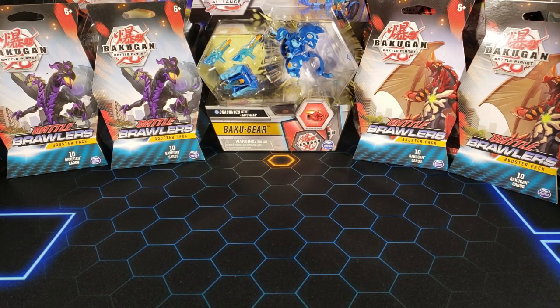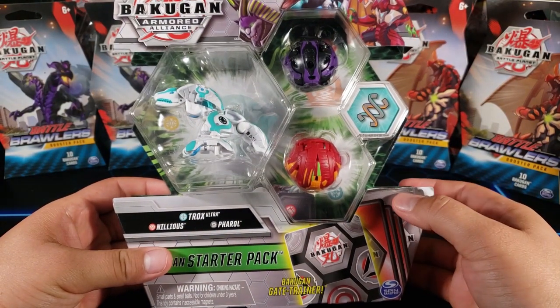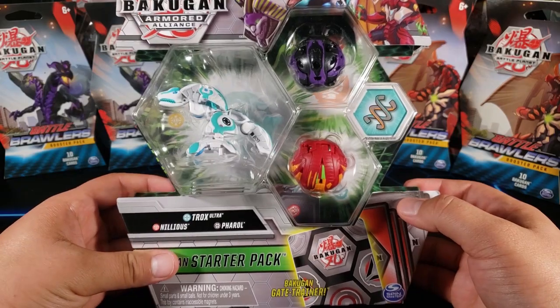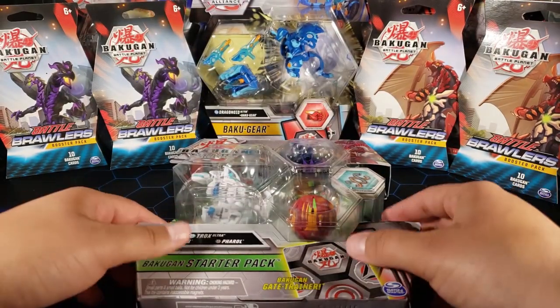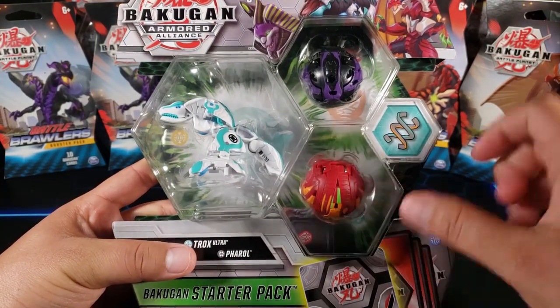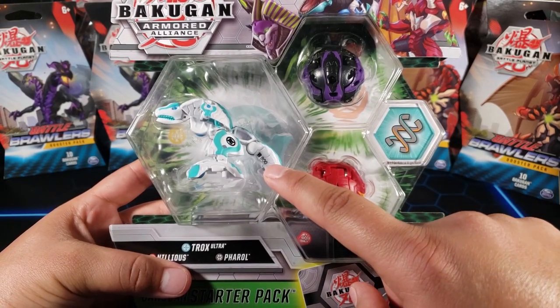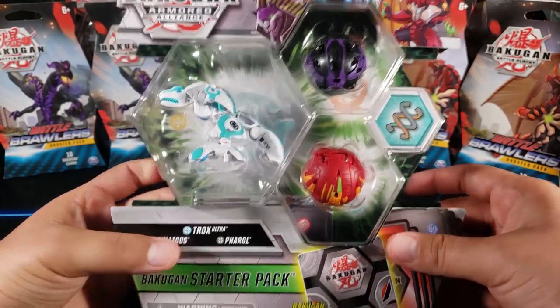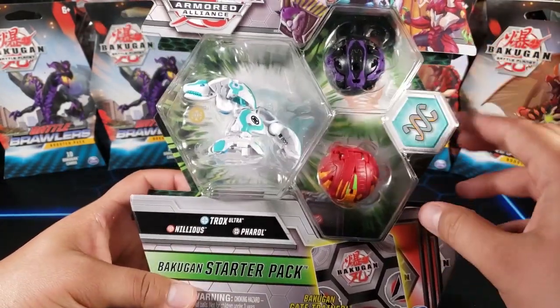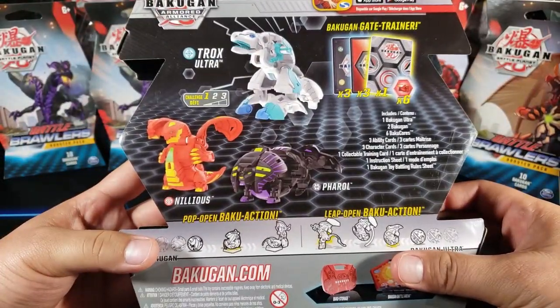What's up guys, my name is Fusions and welcome back to the channel. Today we're gonna be opening up this Bakugan Trox Ultra 3-pack — some people requested that I should open this. I think this is my first ever three-pack from the Armored Alliance set, so pretty exciting. We got this Chaos Trox Ultra which has 800 B power — not a lot of Bakugan have that much. We also have Darkus Pharaoh and Pyrus Nilius; these two are cores and Trox is the only ultra in this three-pack.